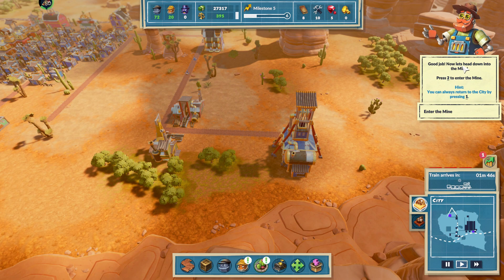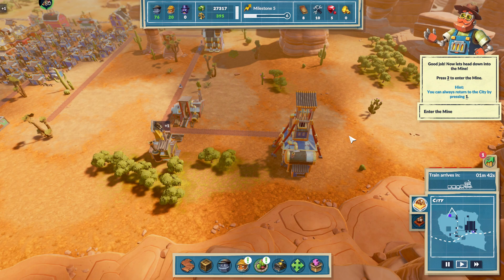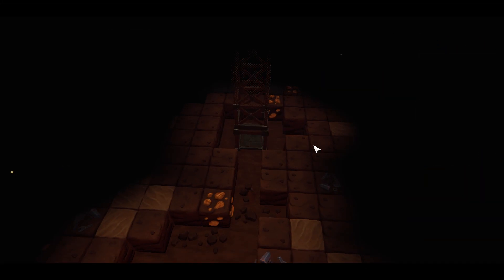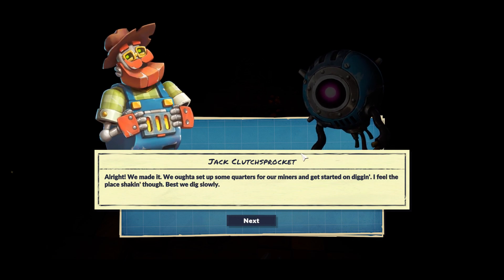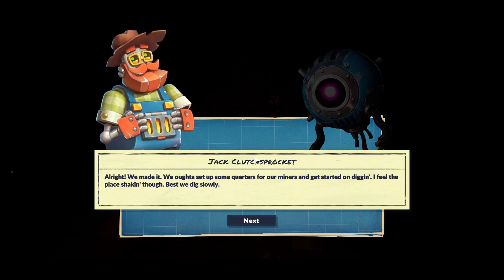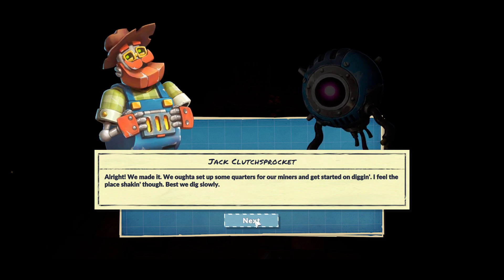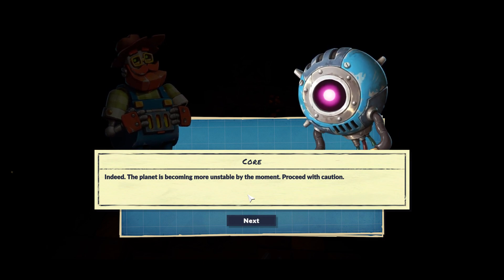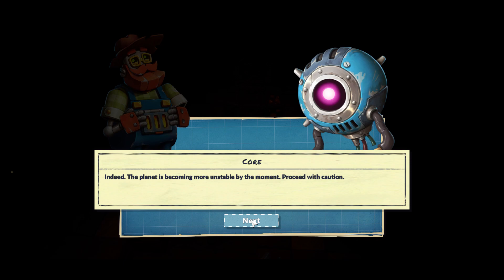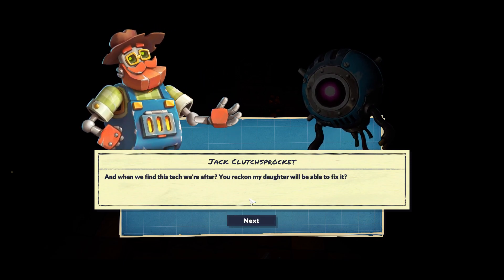Good job! Now let's head down into the mine - press 2 to enter the mine. Alright, we made it! We ought to set up some quarters for our miners and get started on digging. I feel the place shaking though, best we dig slowly. The planet is becoming more unstable by the moment - proceed with caution.